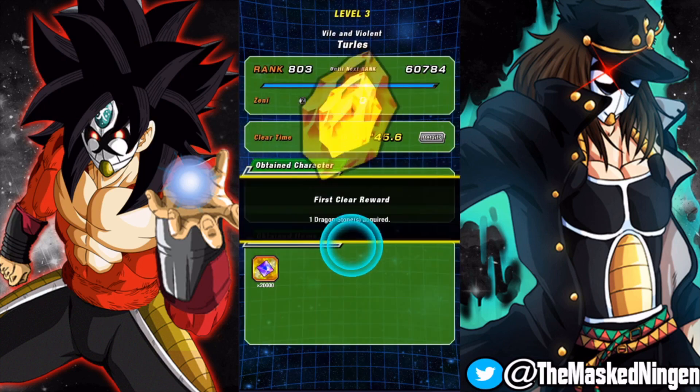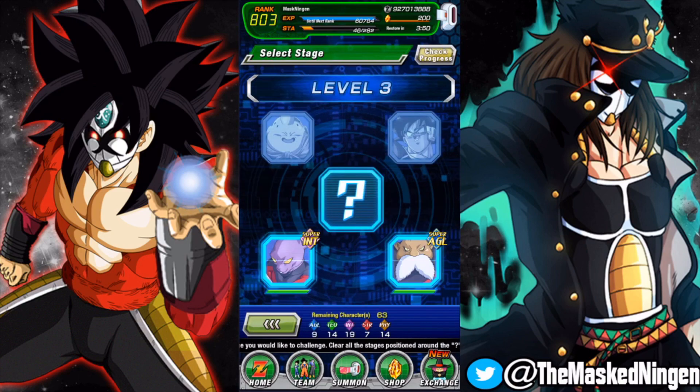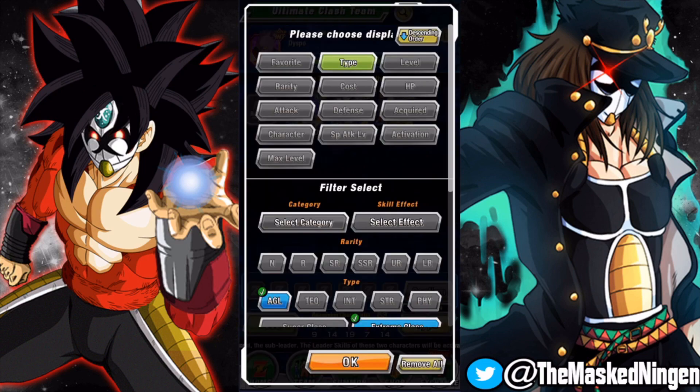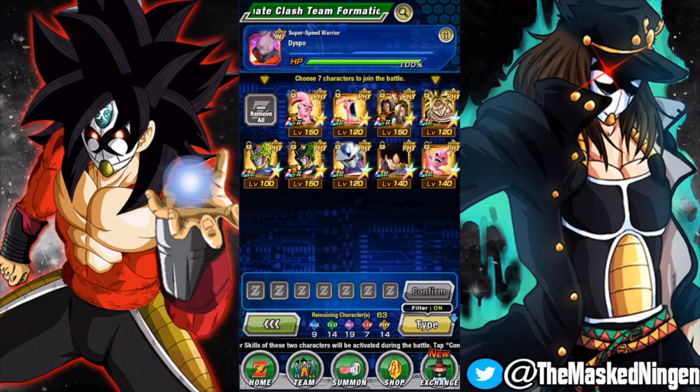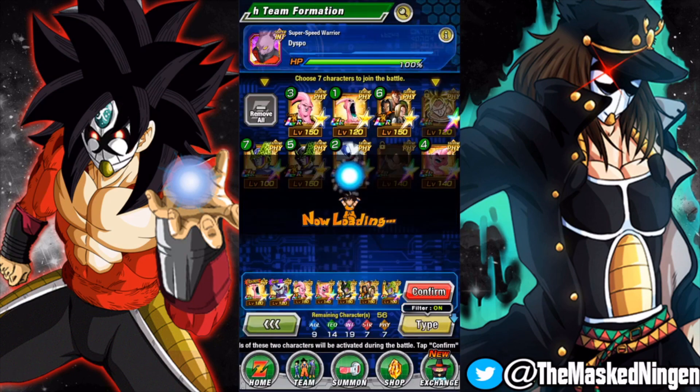Pretty decent — almost done with level three, about halfway through the first part. The question is which team shall we use against Jiren first — the super or extreme INT? For Dispo we need a physical team. There are enough units on the Boo categories to make a full Merged Power or Power Absorption team, but I don't have all of them set. So we'll bring Super Boo because obviously it gives the 4-key, and then we can run Cooler or Goku Black — they have the 120 across the board. We'll bring the Boos since they all link up so well together and the androids since they work pretty well together.